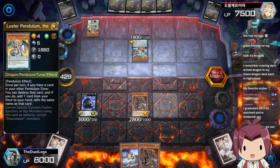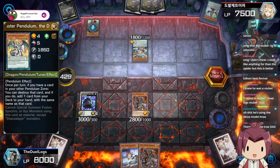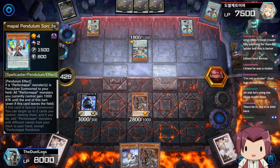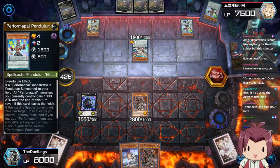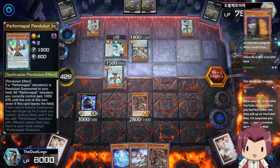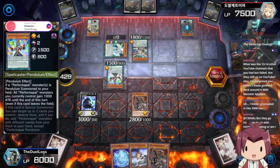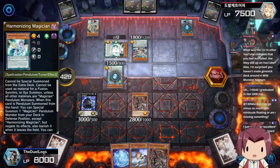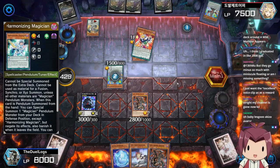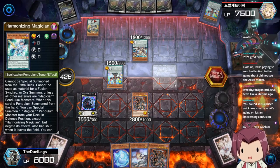Hot Ice Huge Revolution Dragon lets him search a card from his deck to hand. Luster Pendulum allows him to destroy the other card in his Pendulum Zone to search out a card with the same name — used to set up the extra deck. He activates Performapal. He has a scale two and five, so he can Pendulum Summon levels three through four. He has a Level 4 monster in his extra deck and one in hand. They gain a thousand attack. This one lets him destroy two cards to add two more.